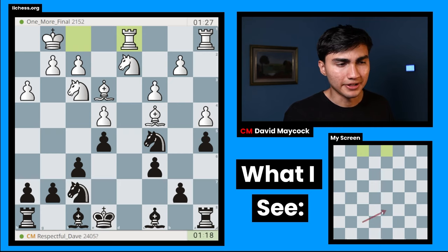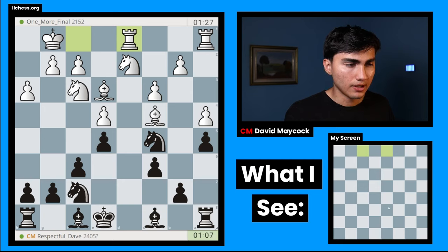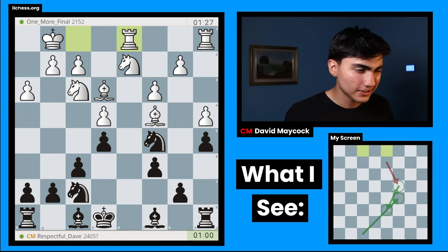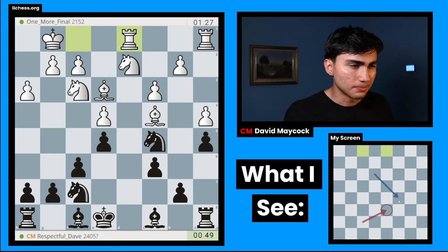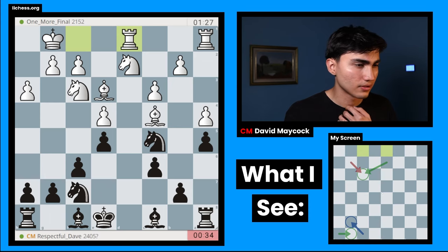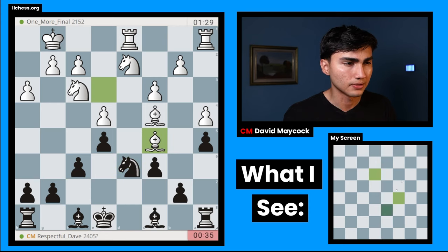Rook fd1 played by our opponent after a long think. I'm going to stop and calculate Knight d6 again. Knight d6, Bishop takes e5 — if not, I'm taking on e4 or taking the bishop pair, so Bishop takes e5 is pretty forcing. Knight takes e4. If Knight takes e4, I think I still have Bishop takes e5 — Knight d6 must be fine for Black. Rook fd1. Knight d6. Bishop takes e5. Knight takes e4. Bishop takes f8. Knight takes d2. Here if Bishop takes e7, Knight takes f3, g takes f3, Rook g8 — I think that seems to work. I'm going to go ahead and play Knight d6. Looks like I'm blundering a piece, but I think it's not.